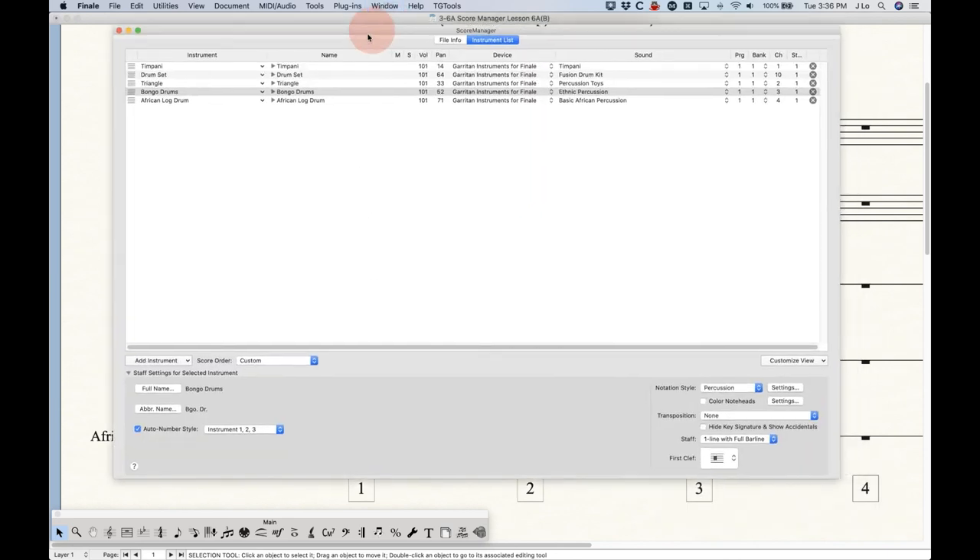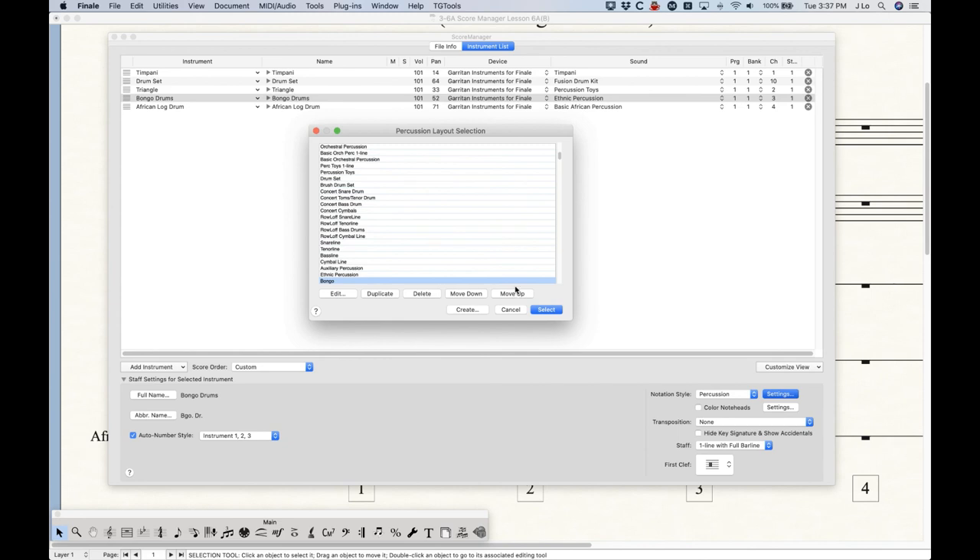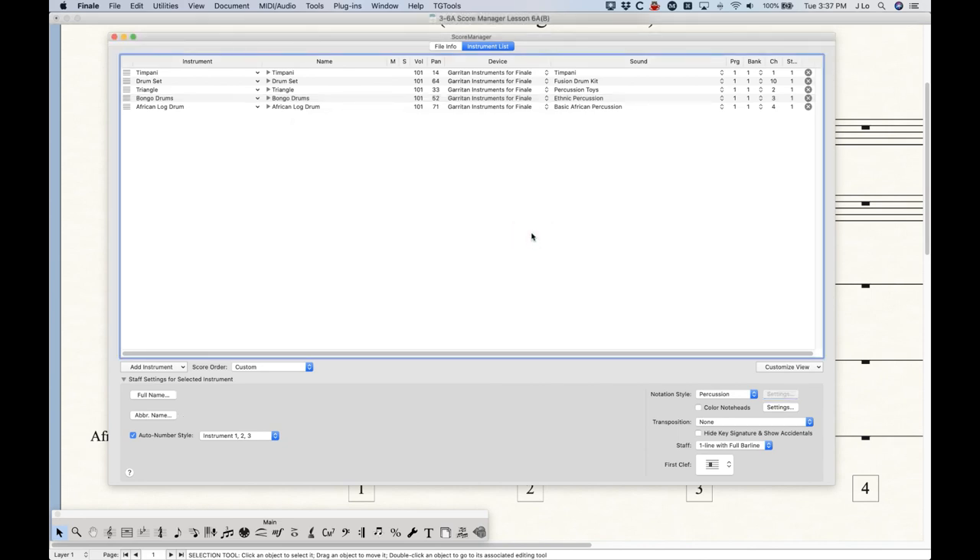So that's percussion in the Score Manager. It's fairly easy to add instruments, and 85–95% of the time everything will be set up correctly and you're good to go. But it does get a little fussy — the files aren't completely solid in Finale in terms of being updated with correct percussion layouts, and it doesn't always select the correct sound. Percussion does get a little frustrating in this aspect. Hopefully now that you understand what's going on, if you run into those scenarios, you'll have a way to find a fix.